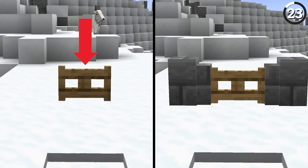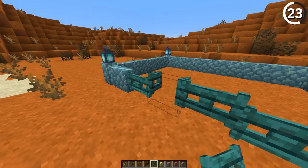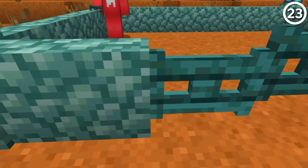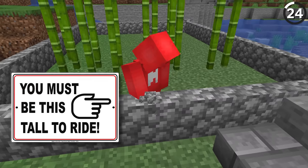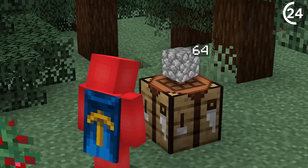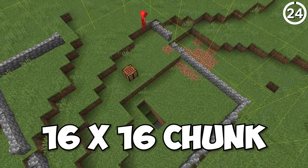What's the difference between a regular fence gate and one placed next to a wall? When you place a fence gate next to a cobblestone wall, it stoops down a little lower to match the wall's height. And what cobblestone walls lack in size, they make up for in volume — if you craft a full stack of cobblestone into cobblestone walls, you'll have exactly enough to fence off one 16×16 chunk.